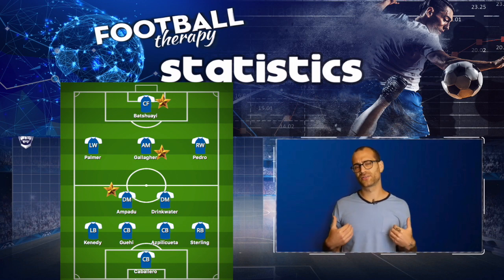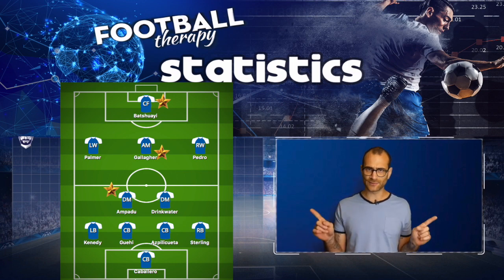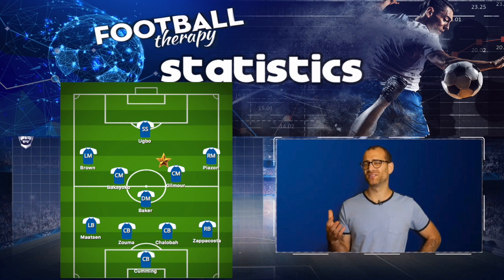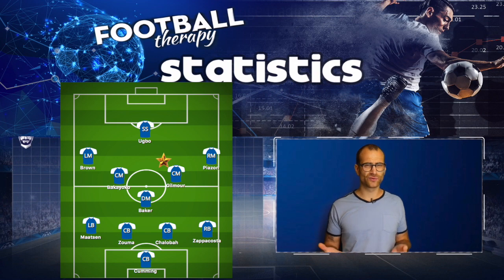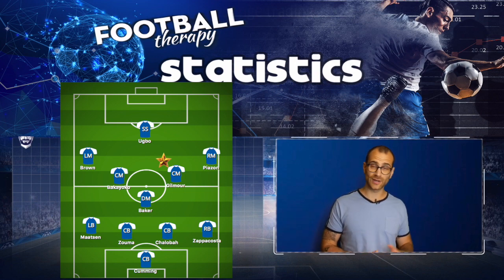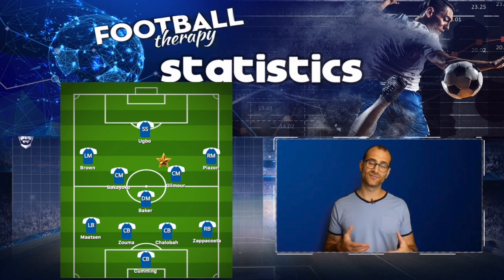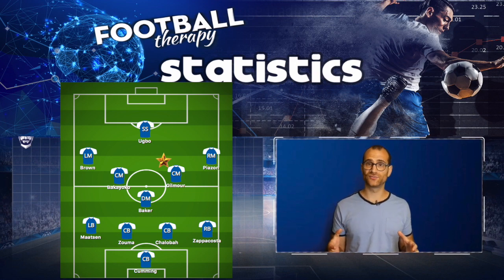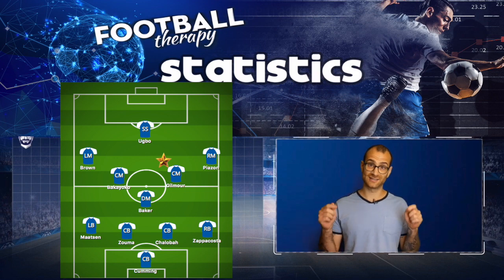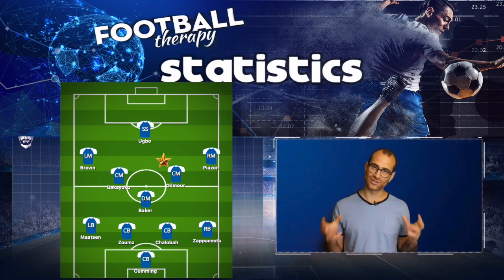The second half brought a whole new eleven and a whole new formation, and sadly a rather shoddy performance — a couple of bright moments, but generally poor. Frank lined up with a 4-1-4-1 formation, or you might view it as a 4-5-1 or a 4-3-3 in possession. Quick plug — in my previous video on Lampard's midfield options, the formations I discussed were actually evident in this game, including the 4-2-3-1 and the 4-3-3 in possession, so go check that out.